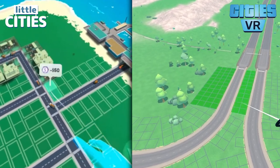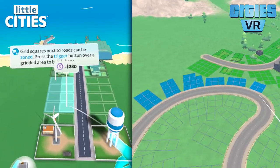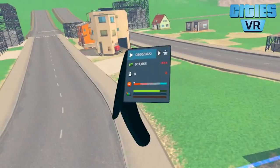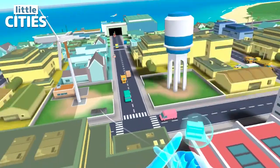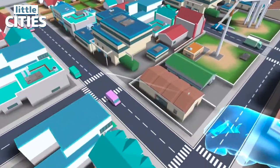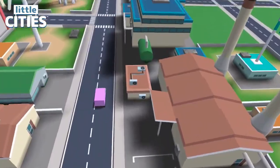Both Little Cities and Cities VR offer three types of zoning: residential, commercial, and industrial. Residential buildings, marked green in both games, grow your population. Commercial buildings — shopping centers — are marked blue, and industrial buildings are factories that provide jobs, marked yellow. You can check colored bars in Cities VR and a pie chart in Little Cities to see current city demand and what types of buildings need to be built next. Buildings in Little Cities look like very cute and colorful toy buildings — it's kind of like building your own little Barbie village — everything looks sunny, colorful, and warm, and not real. It really feels like a toy city.